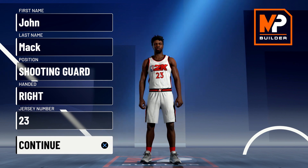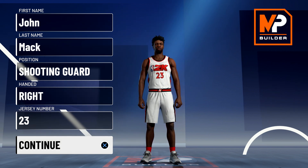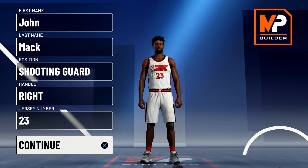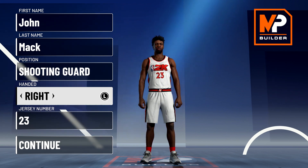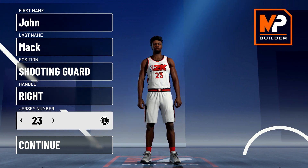This one is going to be a little bit more well-rounded. It'll still do everything that Mike could do — be able to shoot, dunk, speed boost, facilitate, and play defense — but it's just going to be more well-rounded than the young Michael Jordan build. So without further ado, let's get into the build. Position is going to be shooting guard. Jersey number is going to be 23, because that's Air Jordan, baby.